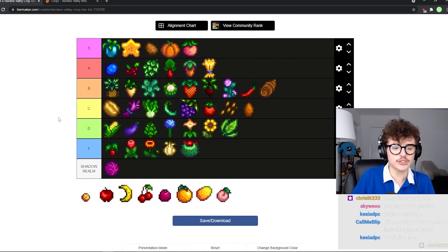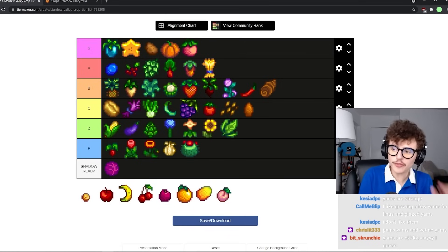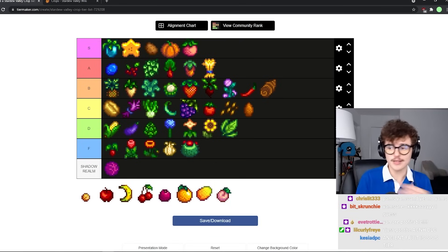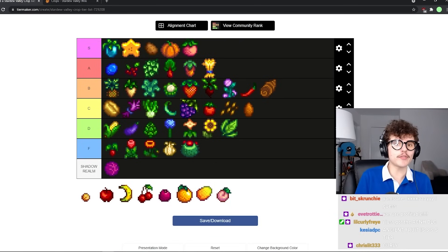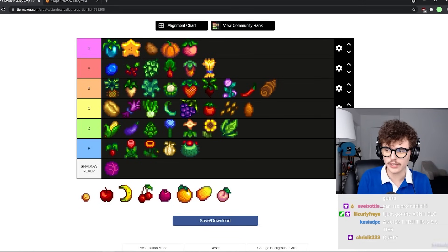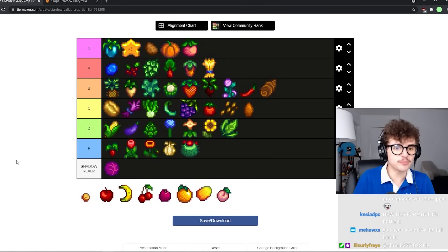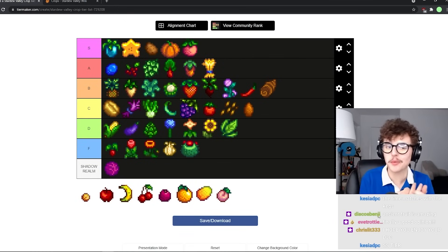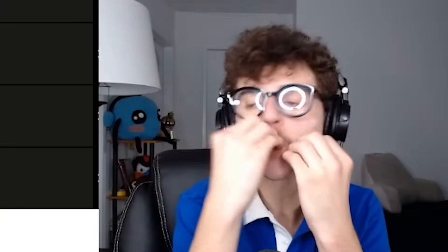Ancient fruit is obviously S tier — nobody is denying that. Ancient fruit is the best crop in the game without a doubt. It's not too hard to get, I prefer it to growing starfruit, it's regrowable and grows once a week. Put it out on your farm and never have to worry about it. It's frequent enough that you're getting consistent profits but not so frequent that you're worrying every single day. Ancient fruit is the GOAT — number one without a doubt, S tier. The only thing that's bad about it is you can't buy it, but that's because it's so good. The time also matches with the kegs, so you can do your harvesting and your kegs on the same day.